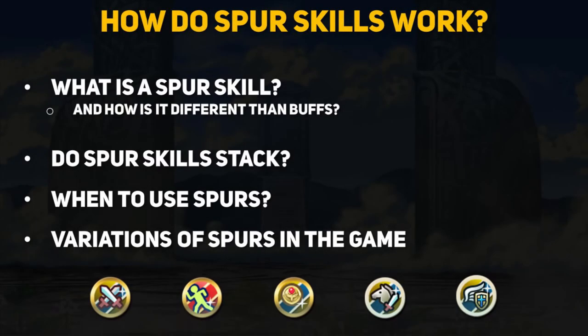Buffing stats is an important aspect of Fire Emblem Heroes, and spur type skills have been overshadowed by their more popular, more noticeable blue buff cousins. In this video we will cover: what is a spur skill and how it differs from buffs, do spur skills stack, when should you use spurs, and we will look at some of the variations of spurs in Fire Emblem Heroes.